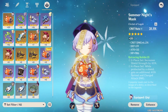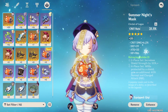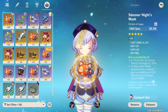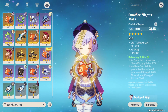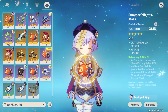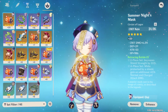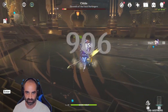Then we've got this piece right here — the Summer Night's Mask, the Retracing Bolide set — which does nothing for her, but we're only using it for the stats. Crit rate 31.1% — I'll say that again, 31.1% crit rate, just nuts. Crit damage 6.2%, and attack 33. So she's pretty amazing with those. She could be better.